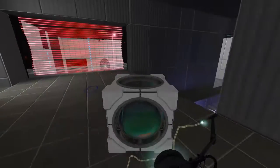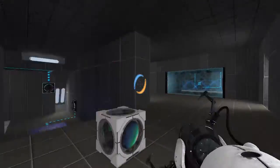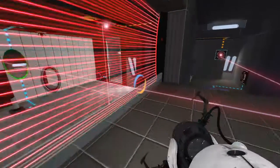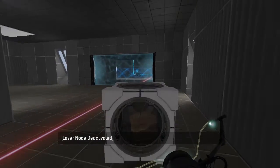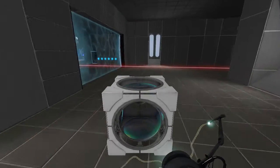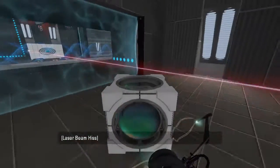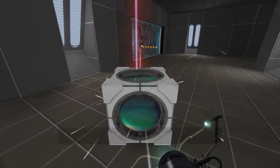Alright, let's figure out why we want to disable the fizzler. Portal there. And... I don't know. Portal there, ish. There we go. That's the right height. Why do we want to do that? We have to start over here, it seems. Yeah, this is the right angle for that.